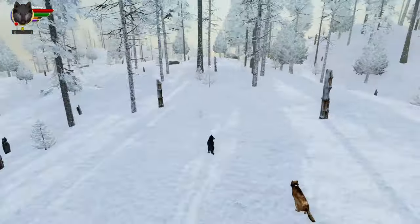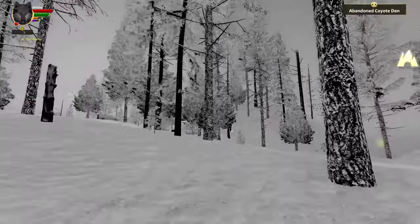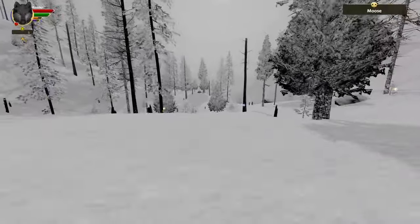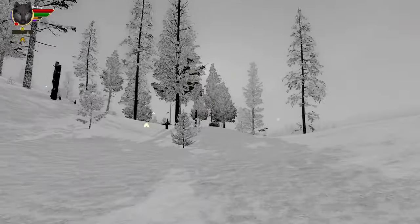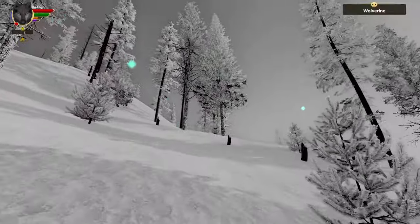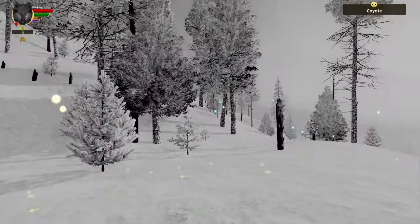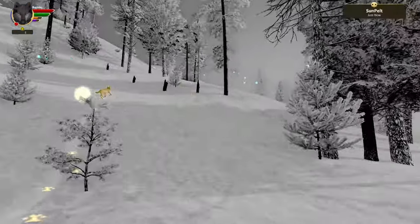Even if it's just a barren snowy landscape — oh! We are close to a nearby den! The icon is under the compass to help find it. Dens give floating scents and appear in scent view. The wind is on our side today. Interesting — I've never smelled wolverine before! I totally forgot wolverines are in this game. I lost the den scent — oh, here it is!